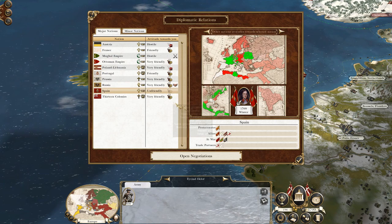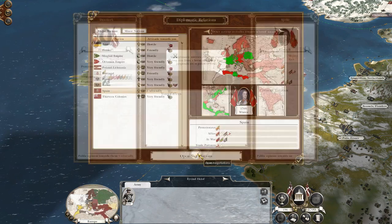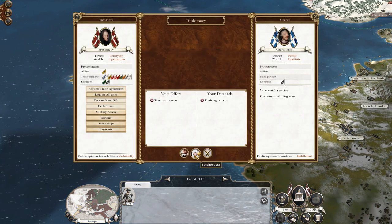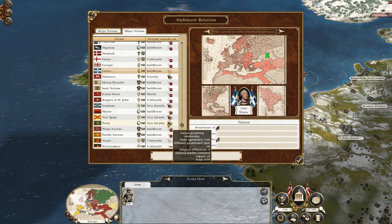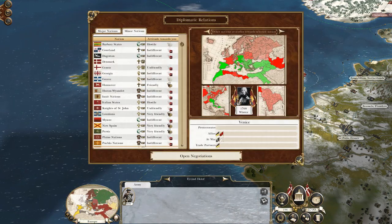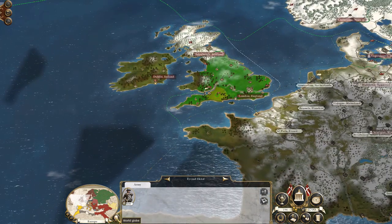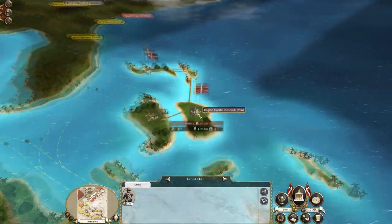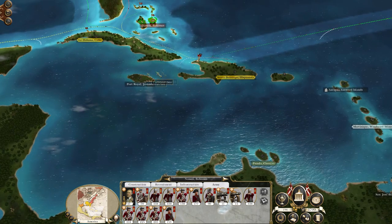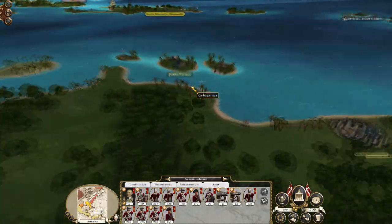Spain is unfriendly, but what we want to do is trade with Spain. Let's try trade with Greece. Let's try trade with Venice. So I'm trading with everyone I can trade with and I'm only making about 10 grand a turn. So it's good that I've got my army over here in Nassau, who is going to hop around and try and hoover up British colonies, and also the Mughal Empire colony at Bunda.